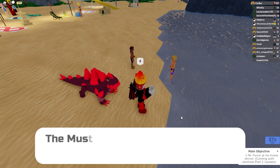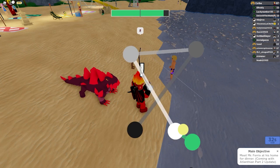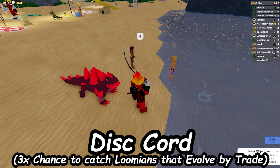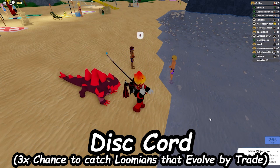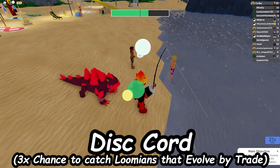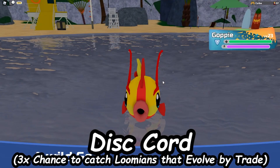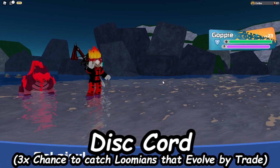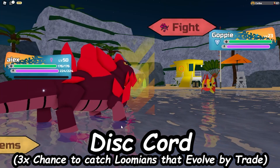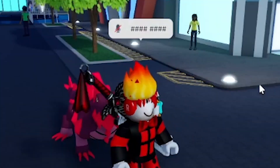I said there would be a bonus one, and I don't think this would actually come into the game, but I just wanted to add it in because I thought it'd be funny — the Disc Cord. This will give you a 3x chance to catch Lumions that evolve by trade, so better than a Wheel Disc and Wabba Disc. I know there's only two Lumions that evolve by trade, but I just wanted to add this in because I thought it was funny to have the name Discord as a disc. I'd like the disc to come in the game just for the name, though Discord might actually be trademarked, so maybe not.